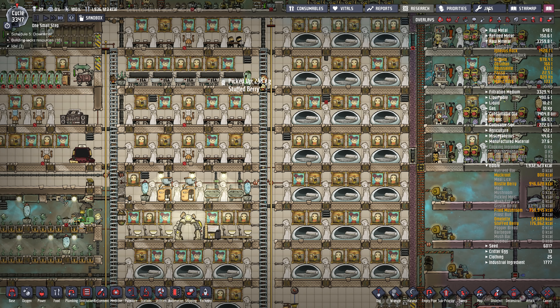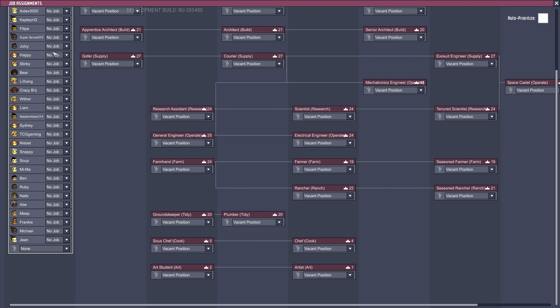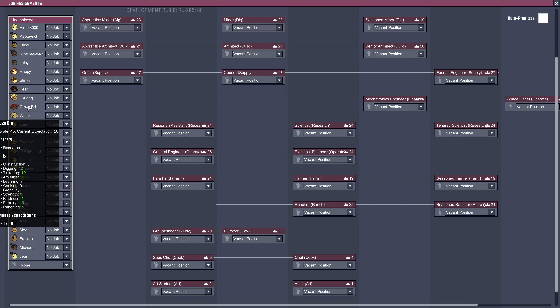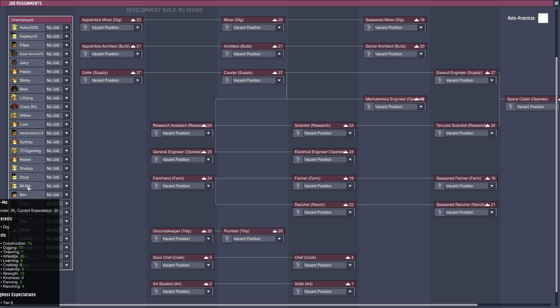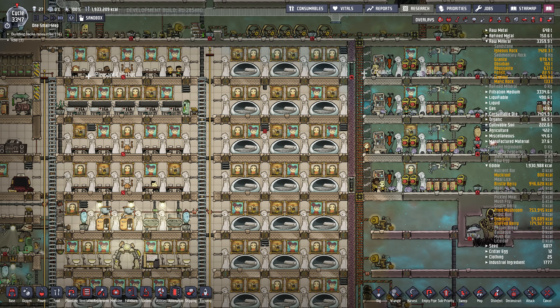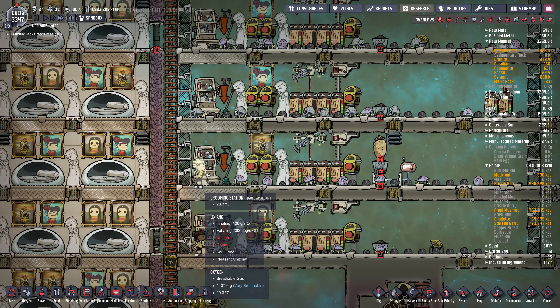Food has been going up — that's good, food is not an issue yet. How are we for dupes? We're about to get another dupe. All these dupes are super dupes — I think I've trained them through every single role so they've got some pretty good stats. Our hatch farm has been going pretty well — it's all automated, though they still have to come in and groom them and bring supplies.